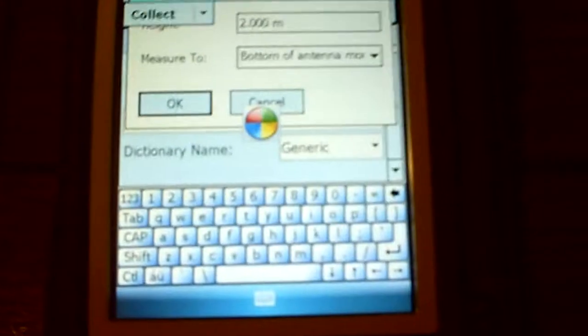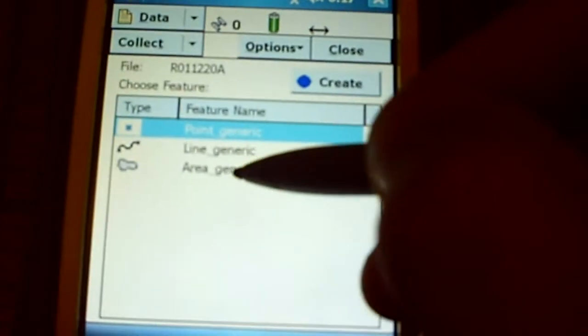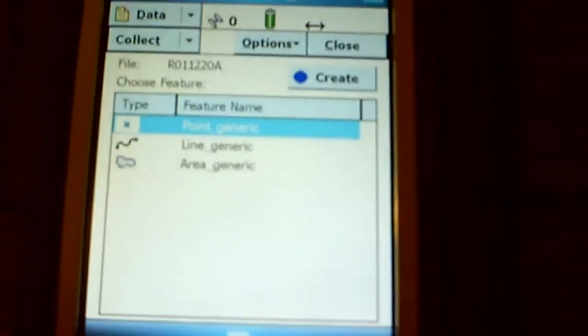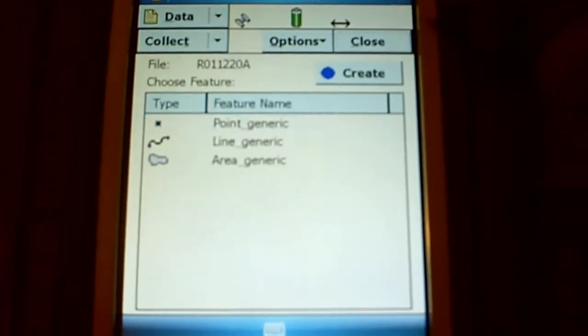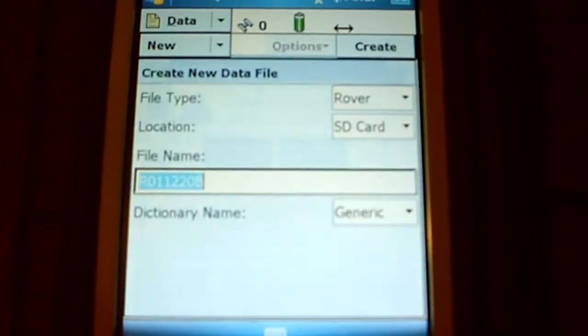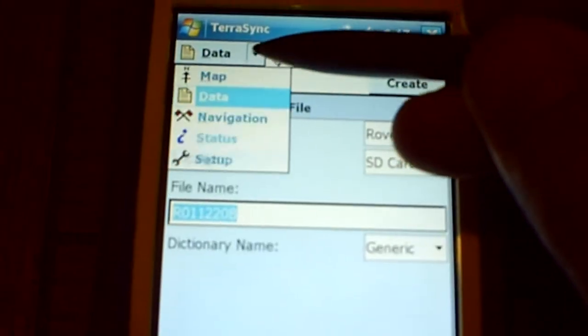Then you name it and hit create — and that's it for your bottom-of-rod in metric. Now here's what it's going to ask: to get going, you want to create a point, line, or area — generic — and there are some styles options. We're just going to hit close, confirm yes.